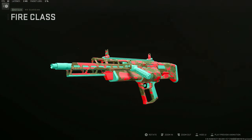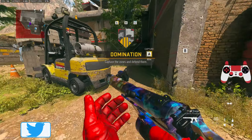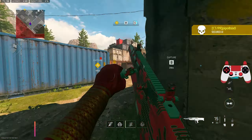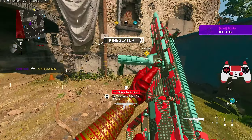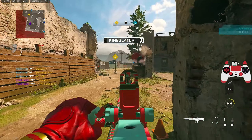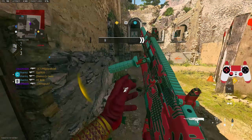Give this class a go and let me know your thoughts down in the comments when you do use it. If you enjoyed today's video, don't forget to drop a like and subscribe. Now let's see what we can do with this MX Guardian — this needs to be the fire round version. In order to get the fire rounds you've got to put the Dragon's Breath mod on it. That's exactly what we're going to do today — we're going to try to get a nuke.